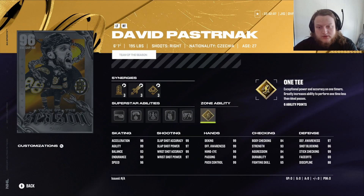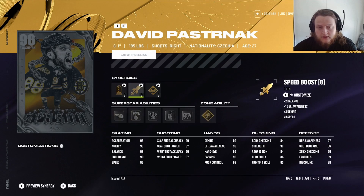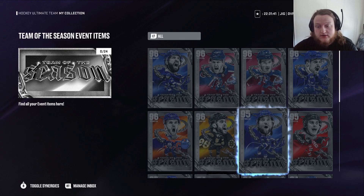Now we got Pasta. He's got Gold 1T, Close Quarters, Snappy, Unstoppable, Puck on a String, and Tape to Tape — all the good ones. He almost has max shot without doing anything. Shooting Boost will max all of his shot stats. He's got 99 agility and 96 speed, so he's already a nang — he's already an engine.